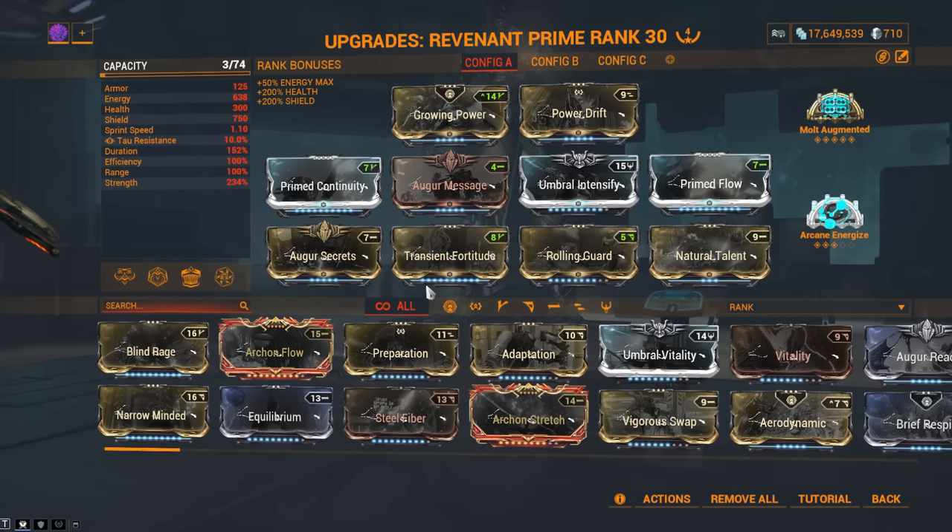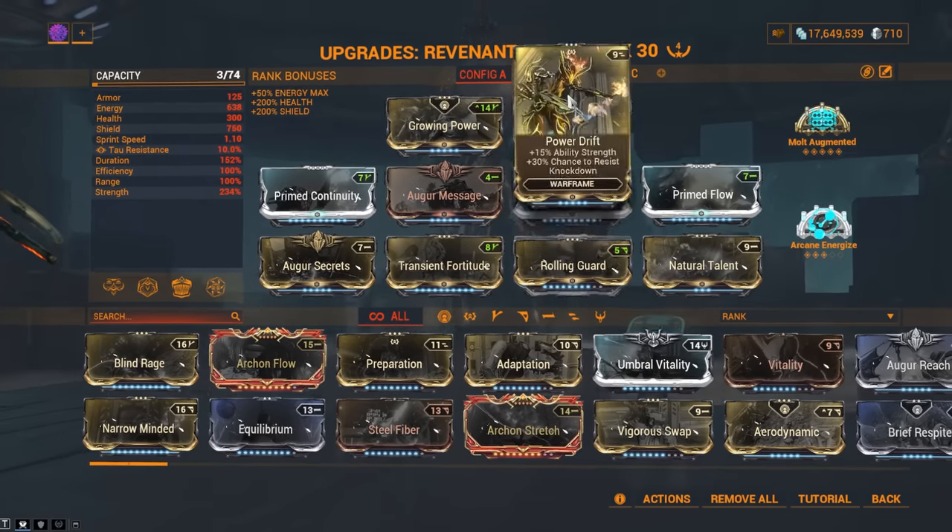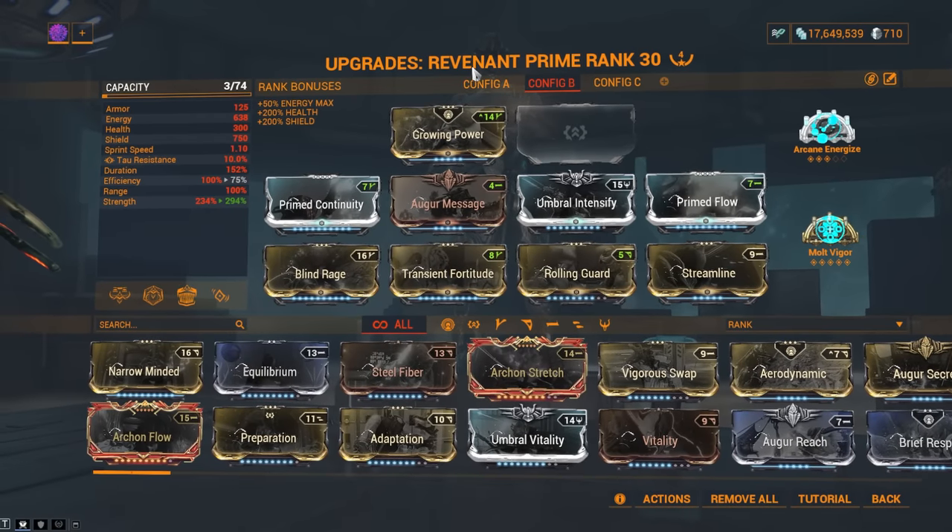You want to go for quite a bit of strength and a bit of duration. I have made two variants — one with Blind Rage, one without. If you have Arcane Energize, go with the one with Blind Rage because you have better energy sustain. If you don't have Arcane Energize, go with the one without. He still works fine either way.